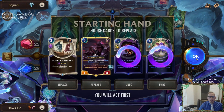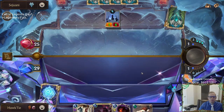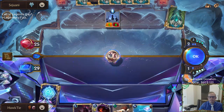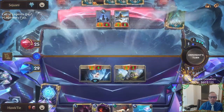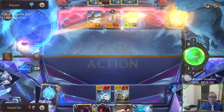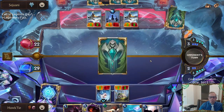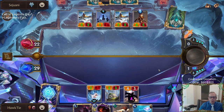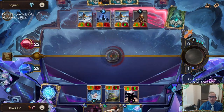Get rid of these, keep Double Trouble. Where's our one-cost - Fizz or the Sharkling? We haven't found Fizz or the Sharkling yet. My plan was Petty Officer but the Petty Officer just dies to the Ember Maiden - that's a large Ember Maiden at six-five. This is Sejuani again. Our life total will reset after this game so we don't need to worry about it.